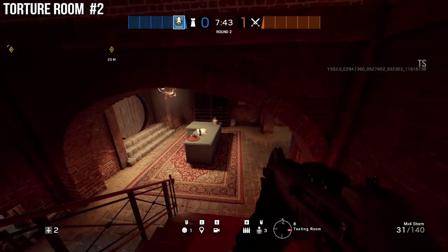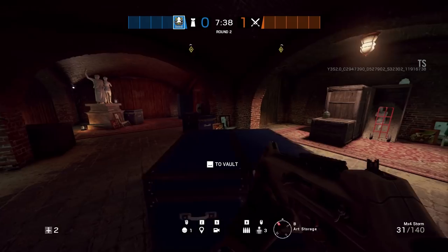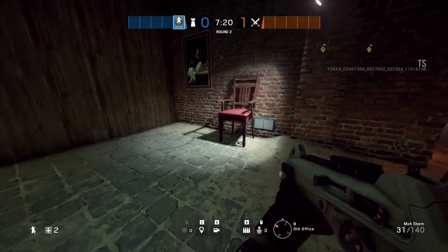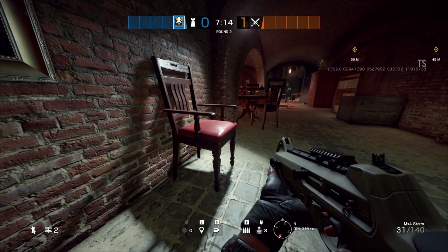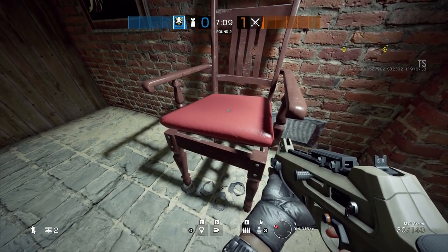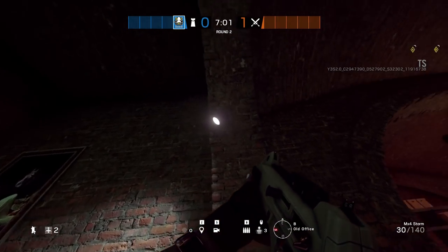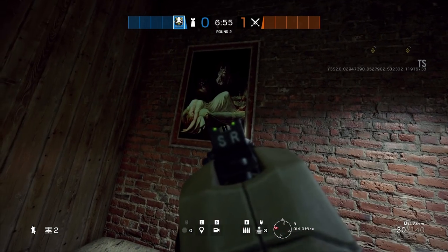This second one is going to be another torture room located in the basement on the other side by where the offices are. This wall right here is breakable and it connects these two rooms. If you walk to the end, you'll see another chair where the handcuffs are on the feet section — so somebody was definitely trapped inside. There's also a spotlight directly overhead, and notably no handcuffs on any of the other chairs. There's also this kind of weird, ominous painting.